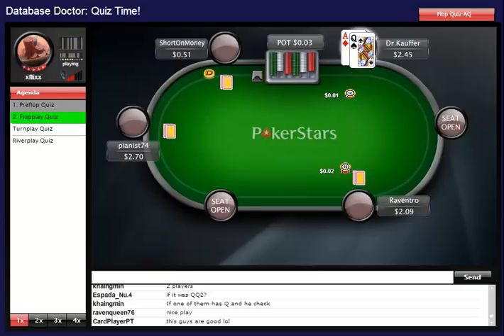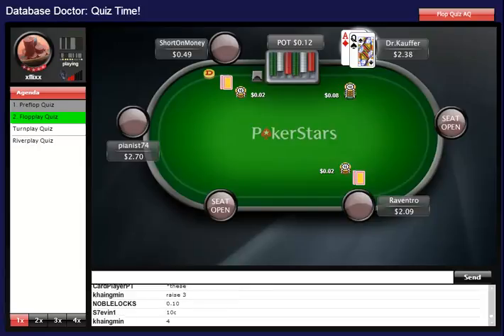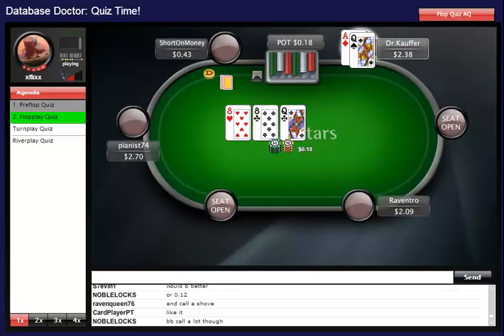Ace queen in the small blind. Pre-flop he makes it four big blinds. We have a guy who's short — he only has a stack of 50 cents left. Given that stack size, the raise size isn't too bad. I would think it's fine to make it four cents; usually you'd make it a little bigger, but given the stack size it's actually nice — you want to entice him to call. The guy does call and we flop top pair top kicker, actually top two pair. Would you bet this, and if yes, how much?